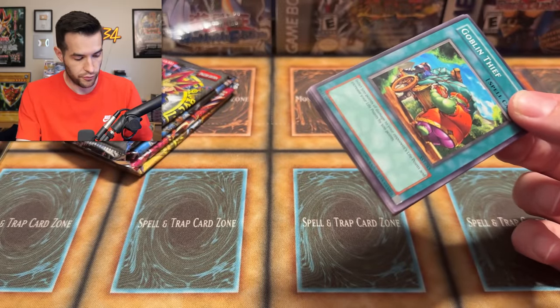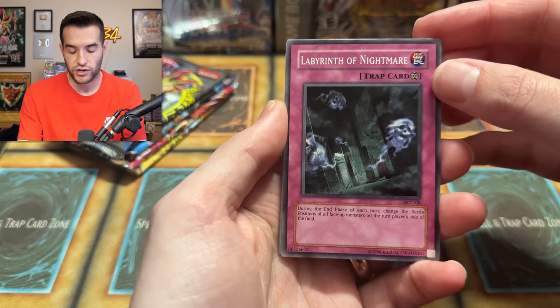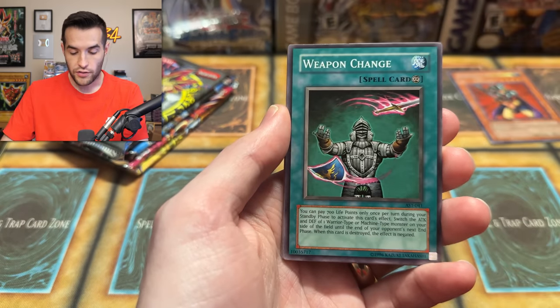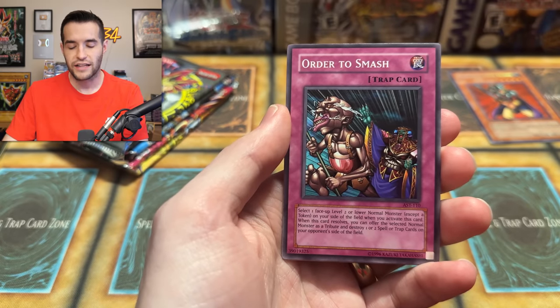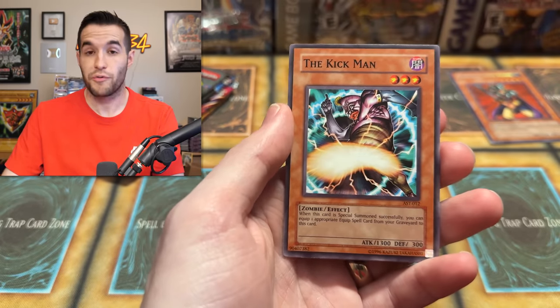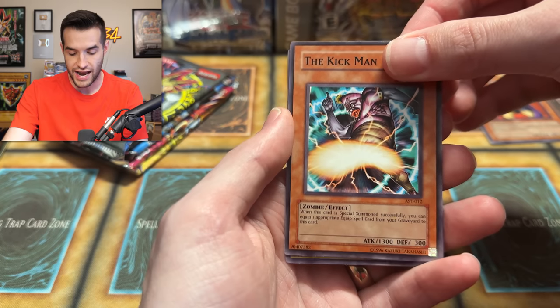I destroyed that pack a little bit, unfortunately. Can we get Dark Magic Attack? We got Labyrinth of the Nightmare, Regenerating Mummy, Changing of Weapons, Sanctuary and its Protector, Thieving Goblin, the Needles, Order to Smash — will we get something awesome from this Ancient Sanctuary 2004 pack? One more card — the Kickman. Last time I did this we had an Ultimate Rare. Here we go — the Kickman, it's Hitmonlee. And Seal Master Mishi. That's just a rare.